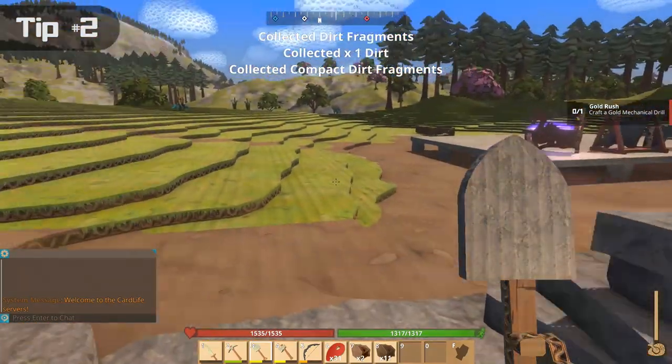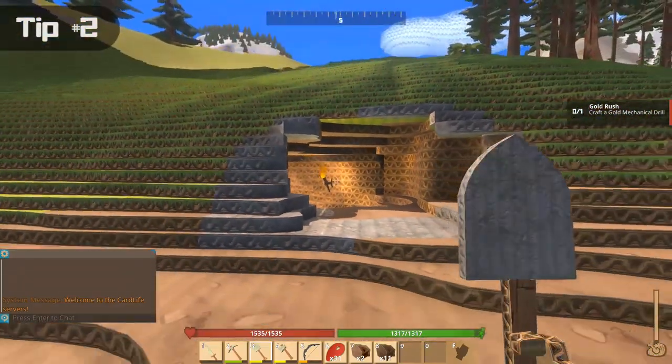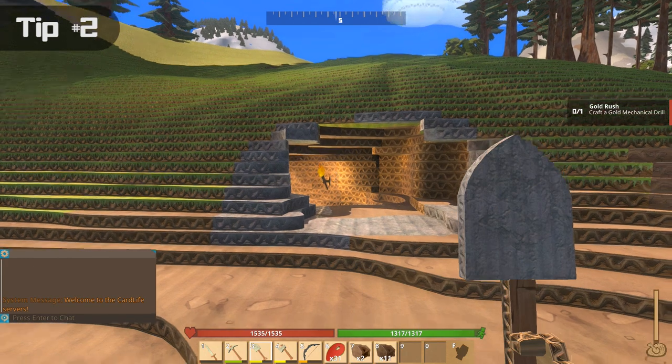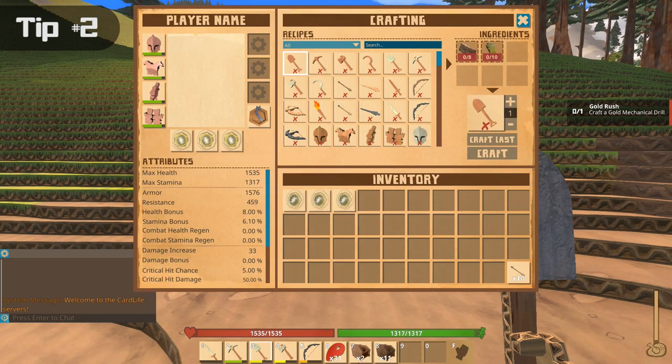Even though it says seven dirt down there, we have a number seven slot that says we have two dirt — we actually have two dirt plus a few fragments. The game does not tell you how many fragments you have over that number; this is your lowest amount. It rounds down and doesn't count the fragments. Only when you have enough fragments to combine into one full piece will that number at the bottom go up.